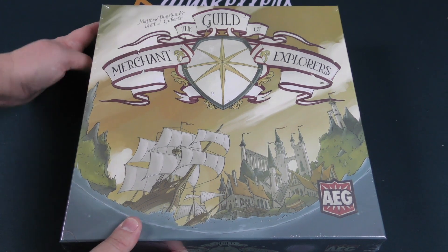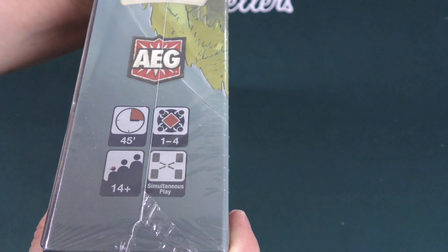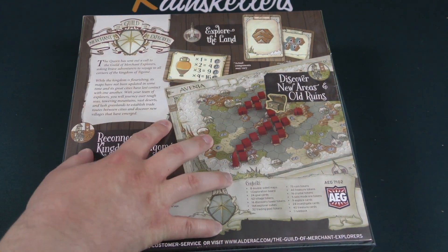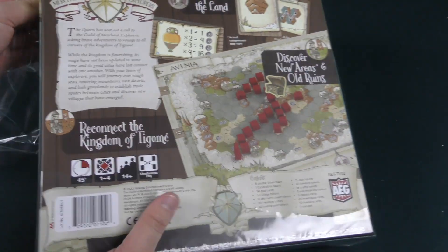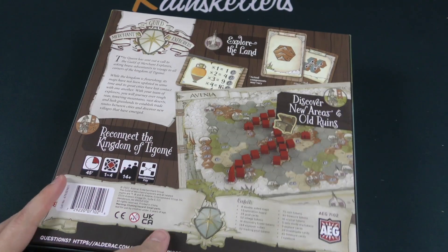Dunstan and Gilbert have done a lot of really great combo games together. This one says 45 minutes of playtime, 1-4 players, age 14+, simultaneous play. Based on exactly what I'm seeing here, I assume this is kind of a roll-and-write-ish style game, but it's gonna have some pieces — cubes that you set out and that you're probably gonna use to connect different parts of the kingdom.